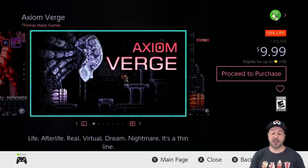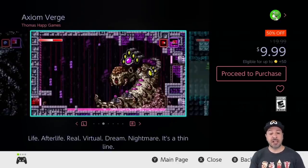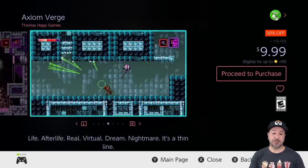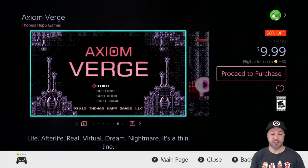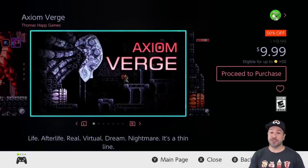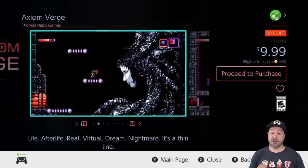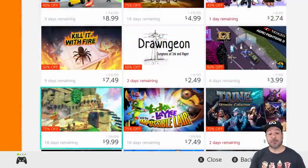Next is Axiom Verge, another top-tier metroidvania on the Switch, currently 50% off at $9.99. This is an amazing game very reminiscent of Super Metroid, which pretty much started the whole metroidvania craze. Axiom Verge is a definite must-try, especially since hopefully we'll be getting the second one maybe this year — and honestly it is long overdue.